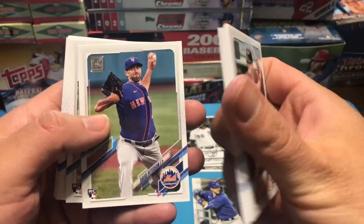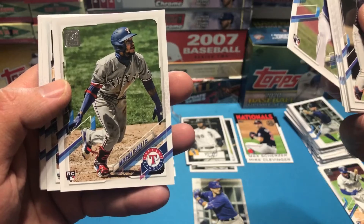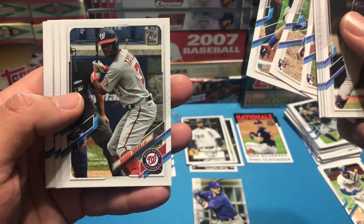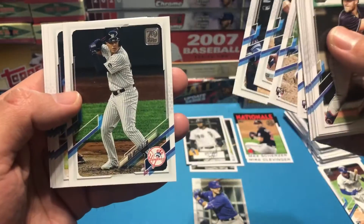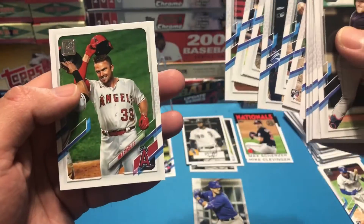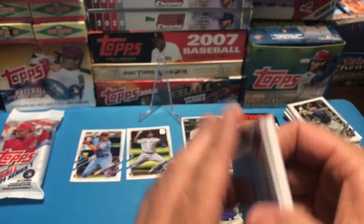David Peterson rookie, Anderson Tejeda rookie. Michael Taylor. Geo Urshela. None of the big rookies in that one.